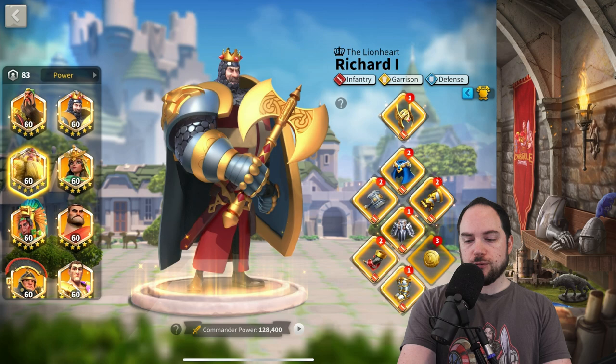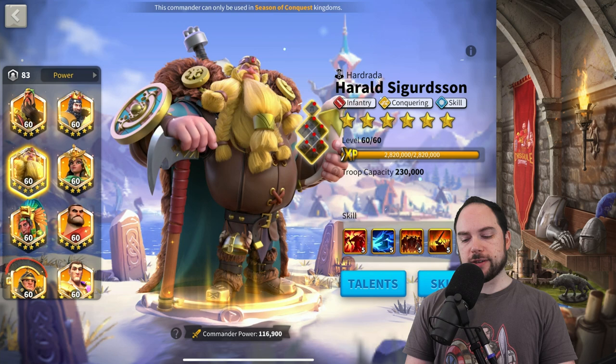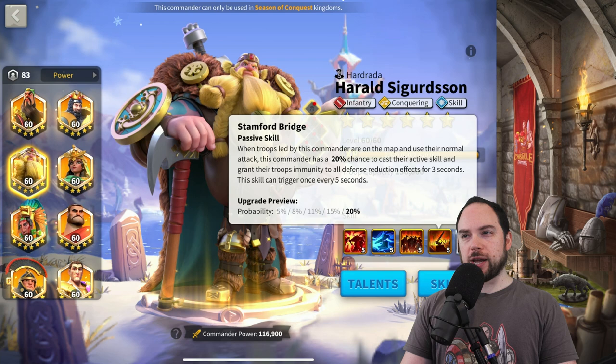Harold Sigurdsson is tricky because of how Scandinavia for Bridge works — you run the risk of over-raging a lot on this commander, but I think Horn and Ring is probably just the way to go and I wouldn't overthink it.